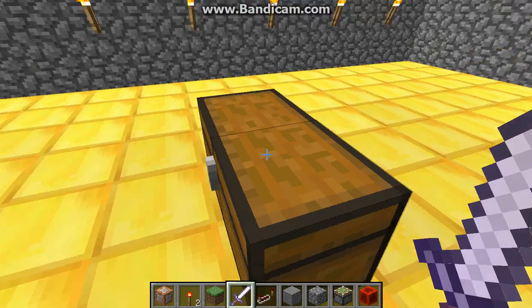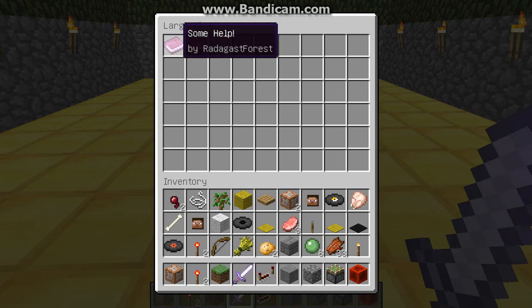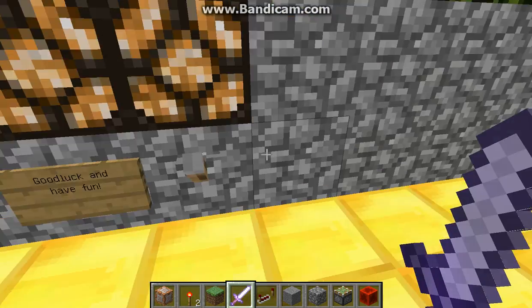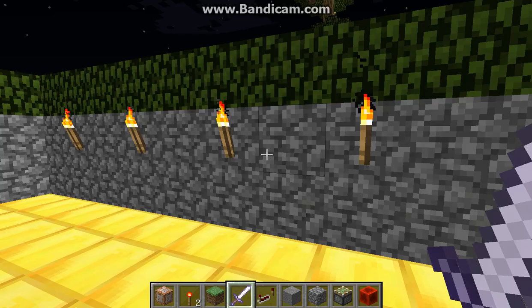As you can see, this is the spawn. You should spawn right about there. And here's a chest with what to do, like some help and rules. And then once you flip the lever, you should be teleported over there to gather resources and stuff.